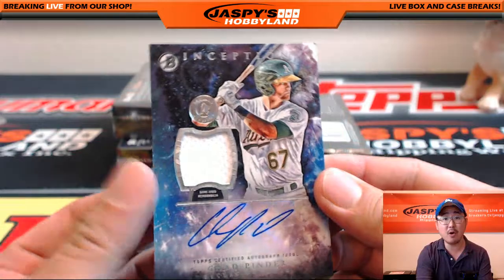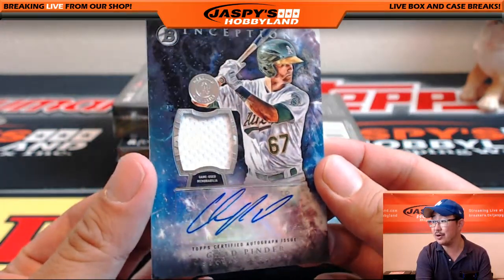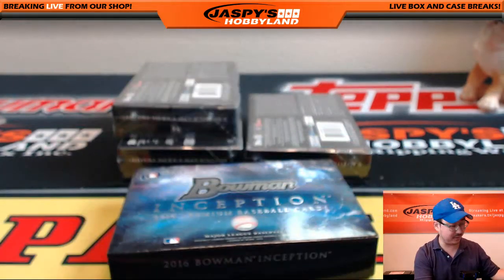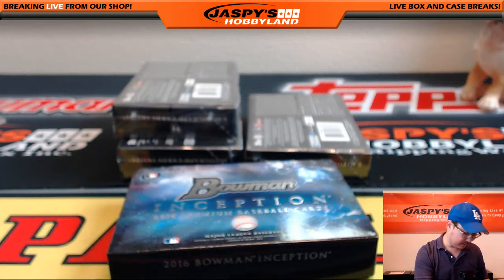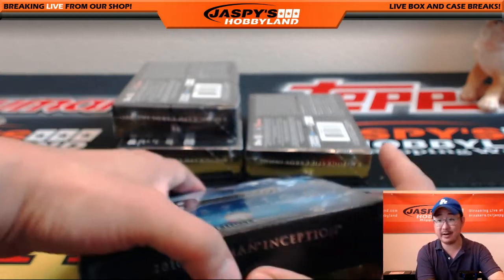Nice one for the Cardinals — Alex Reyes autograph. I like the look of these cards, it's a galaxy in the background, the Milky Way or whatever it is. It's very nice. Cardinals going out to John, nice Redbirds hit. And last spot mojo — always seems to happen — there's Chad Pinder, jersey autograph. Nice one for BigBoys007 and the Oakland A's. Last spot mojo, 85% of the time it seems to hit 100% of the time.